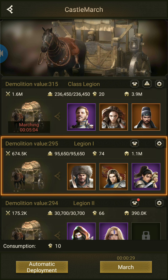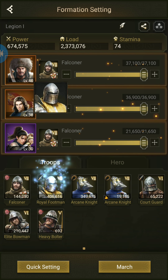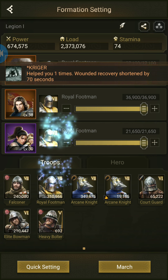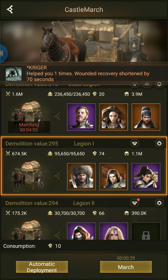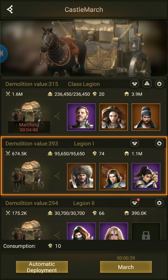Clearly, demolition value has increased for archer. The marching speed has increased to 29 seconds. At last, we are going to use royal footman. The marching speed did not increase further, however the demolition value has increased to 393.